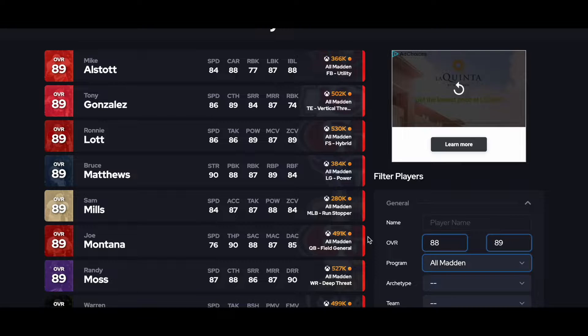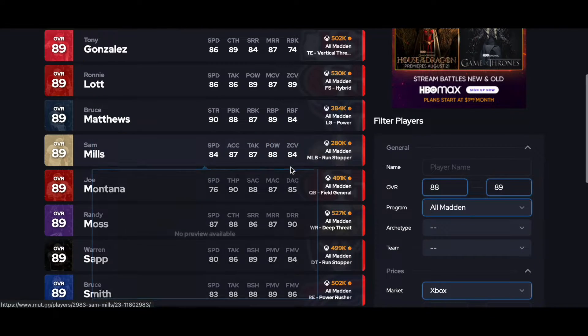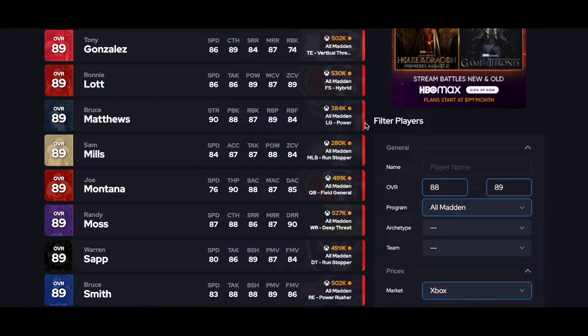The first release of all Madden Legends just dropped in the game. It is Saturday, August 20th, and I'm just going to run through these real quick. I'm on Mud.gg, and I want to rank these guys to start the year in terms of how useful they're going to be to your team. There's 10 of them — we're just going to rank them 1 through 10, starting with 10.